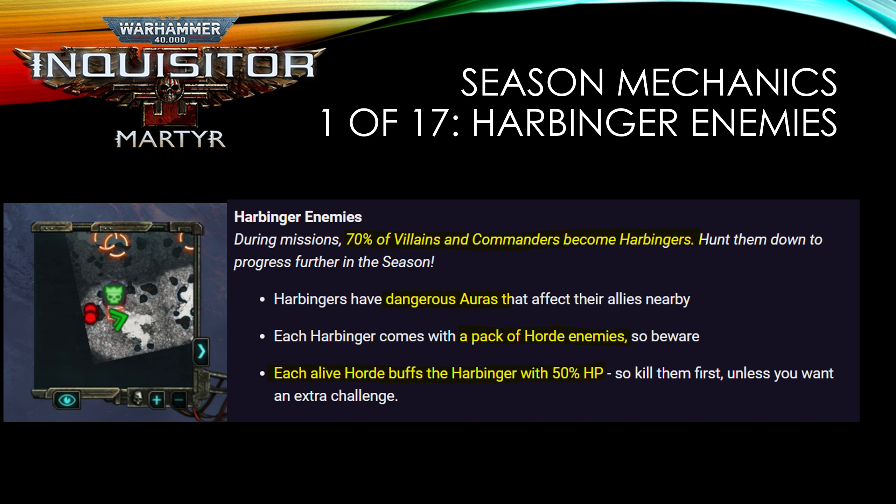Harbingers come with a whole pack of horde enemies as well. Watch out for your tarot card augmentation. Each alive horde member buffs the Harbinger with 50% HP, so you want to kill them off first and then take down the Harbinger. Harbingers also drop badges — the currency for this season.